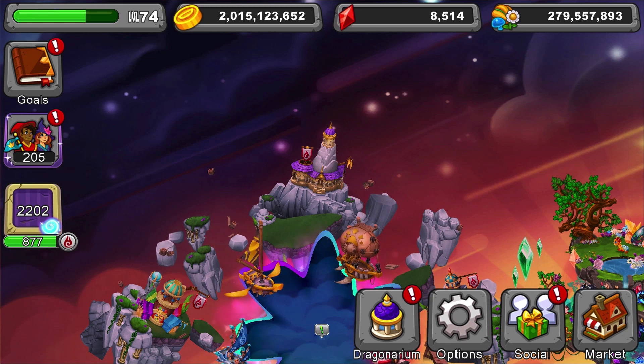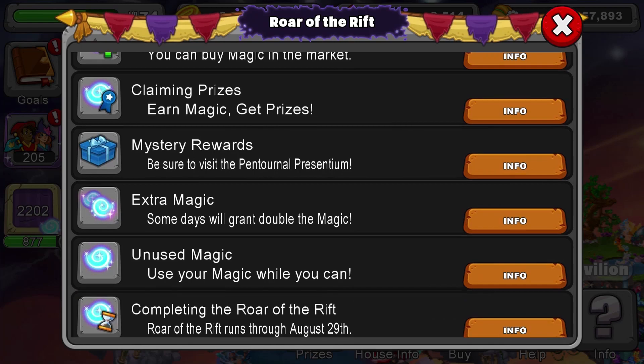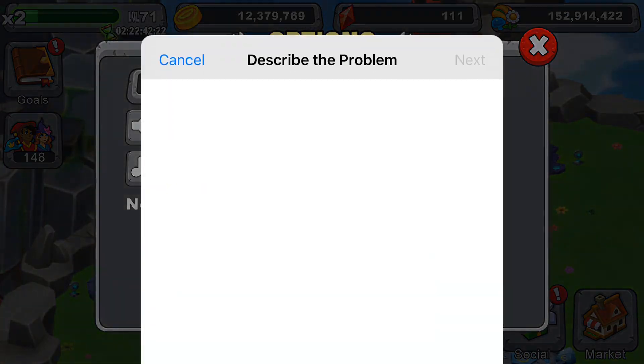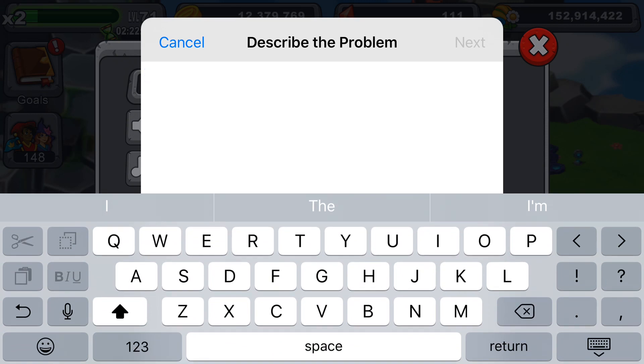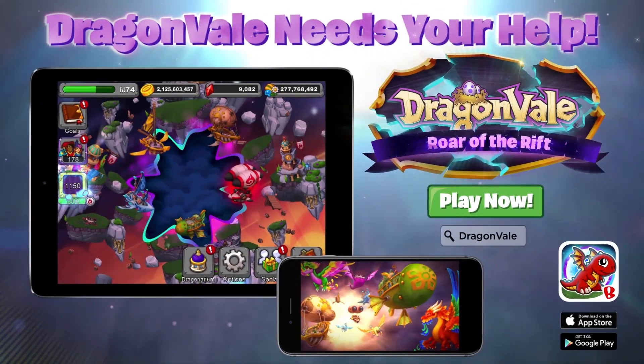If you have any questions about the Dragon Veil Summer Event, tap the help menu once the event building is selected, or click the link below to visit our FAQ. You can also email us at support@backflipstudios.com. Thanks for tuning in to learn about this summer's event. Now let's save Dragon Veil!